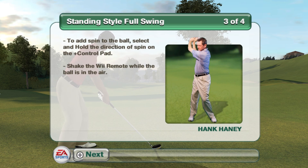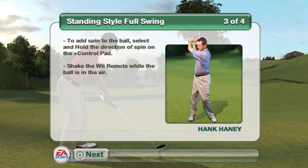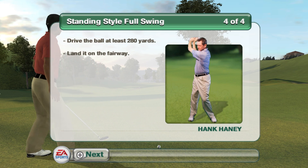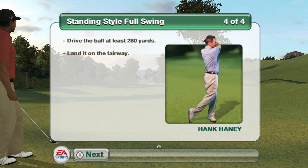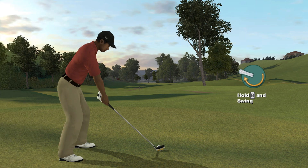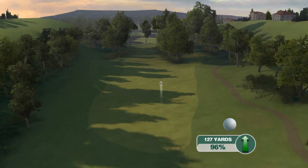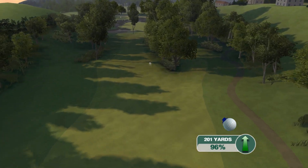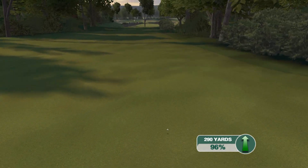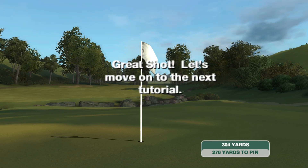To add spin to the ball, select a direction of spin on the control pad and shake the Wii remote while the ball is in the air. To complete this lesson, you need to drive the ball over 280 yards and land it on the fairway. Great shot! Let's move on.